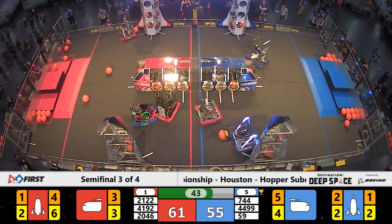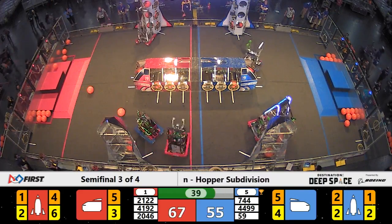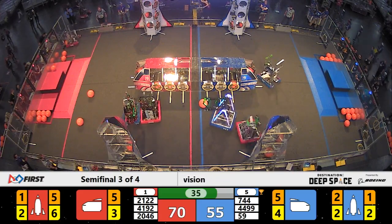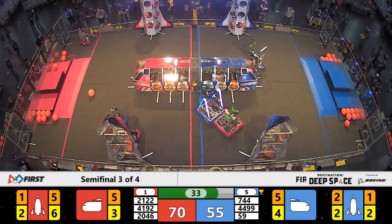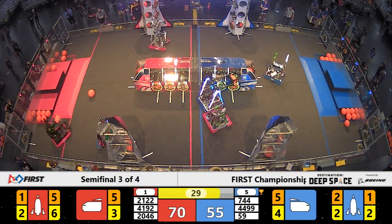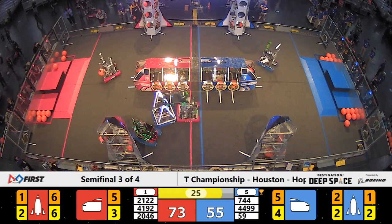Bare Metal on the red alliance looking to get some cargo placed. They place that cargo in the cargo ship for the red alliance, bringing the red alliance up to a leading score of 67. Here comes Team Taters with more points scored in the red alliance rocket — they only need one more piece of cargo until it's ready for liftoff. That's a completely filled rocket now for the red alliance, T-minus 27 seconds remaining, red alliance in the lead.